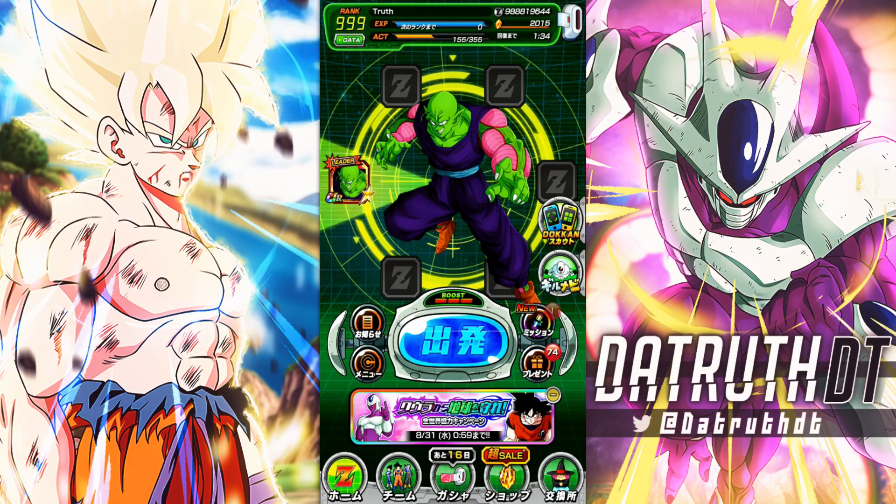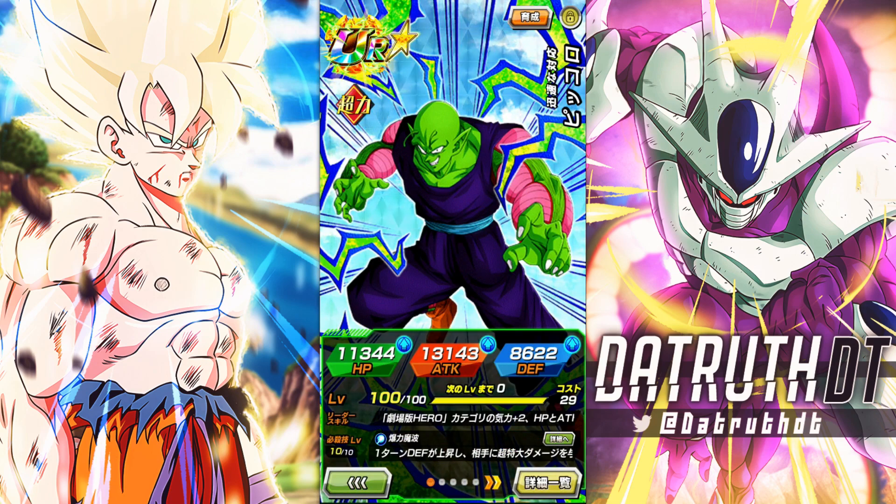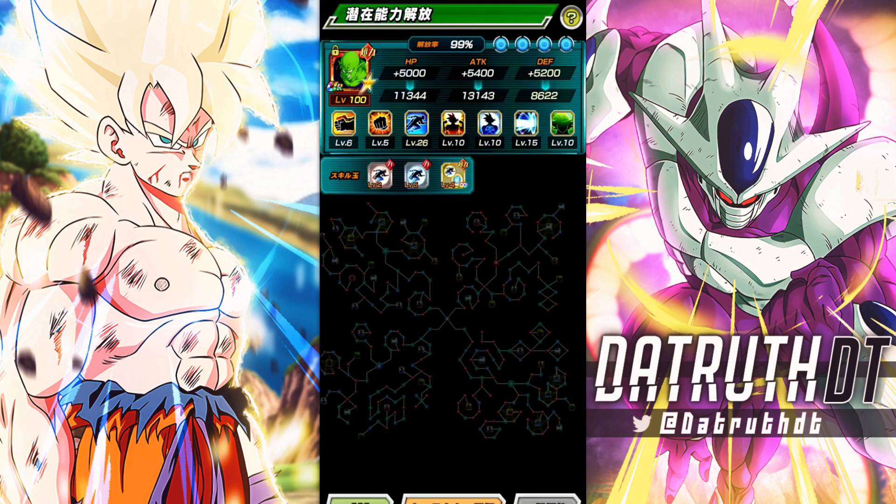We're back for another Dokkan Battle video. Today we have the new Piccolo who is very, very good. This is going to be a strong defensive support type unit who, despite how defensive he is, is capable of doing some decent four million attack stats. I'll take that for a support type unit that's tanky. With guard and damage reduction, this Piccolo is fairly solid.